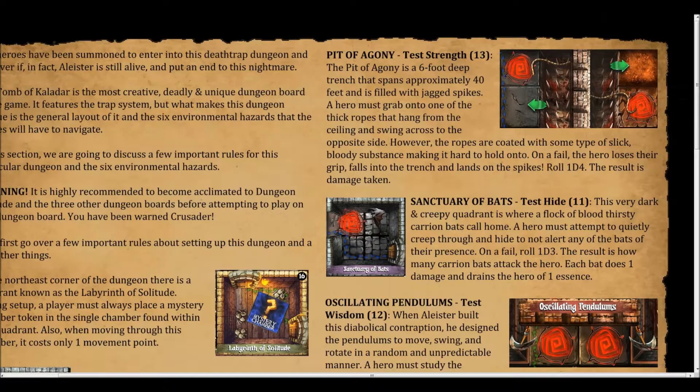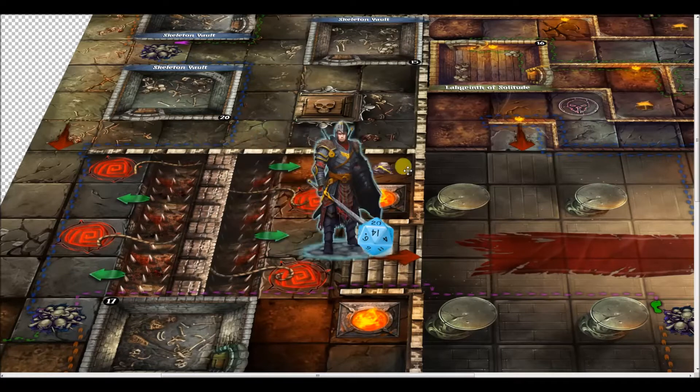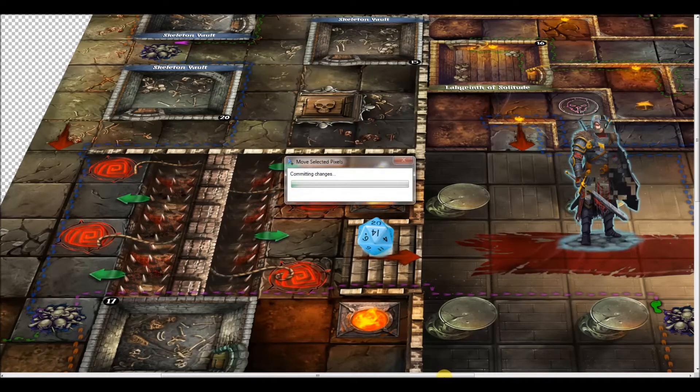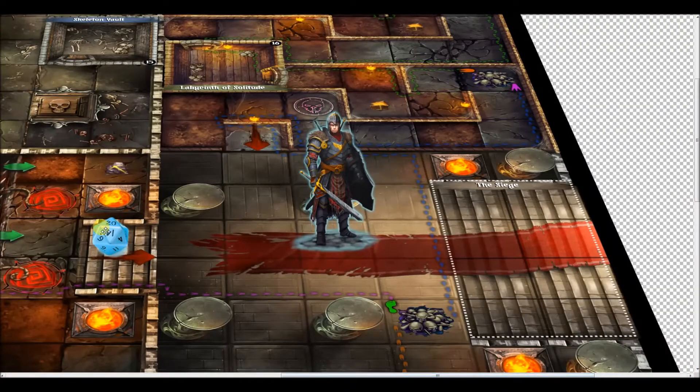On a fail, the hero loses their grip, falls into the trench, and lands on the spikes. You roll 1d4 — the result is damage taken. That's how the environmental hazards work. This is a deadly dungeon — I love tough, challenging games. My favorite game of all time is the 80s Dungeon Quest. This is made in homage to that; it's probably as deadly but with a completely different theme and gameplay.